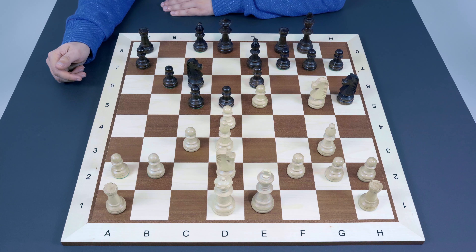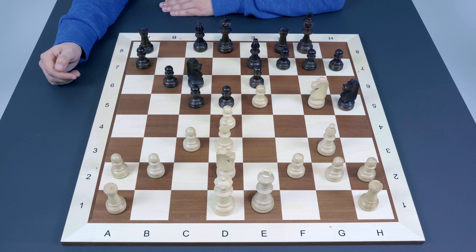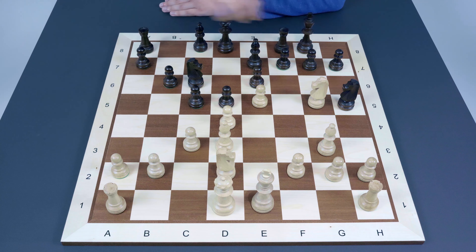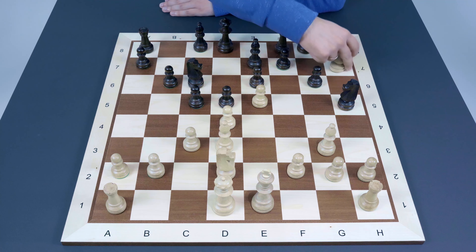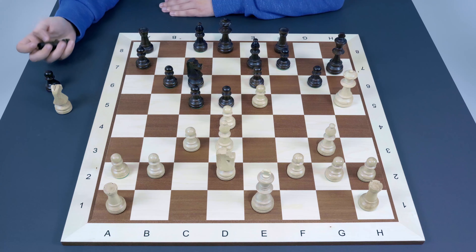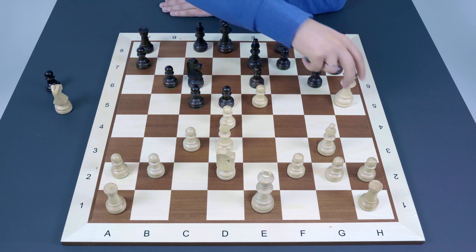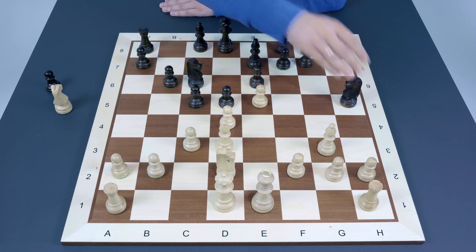Let's get back to the position after Nh5 and see how White can directly continue with the kingside attack. White has another interesting resource: the Ng5 jump. The point is it attacks h7 and at the same time the knight on h5. It looks like Black can play g6, but in that case White can simply capture on h7 and Black's position is completely destroyed on the kingside — if the king takes, the queen simply captures the knight using the pinned g6 pawn.